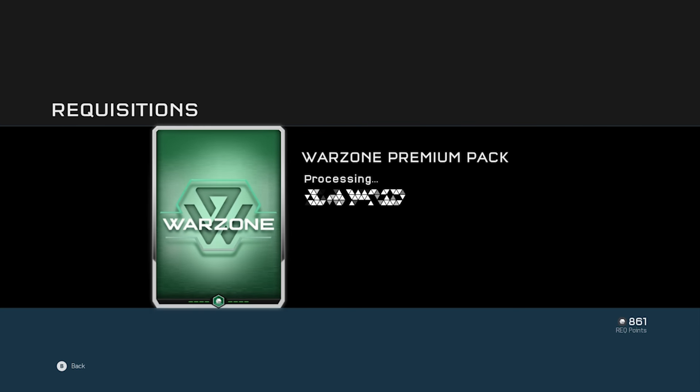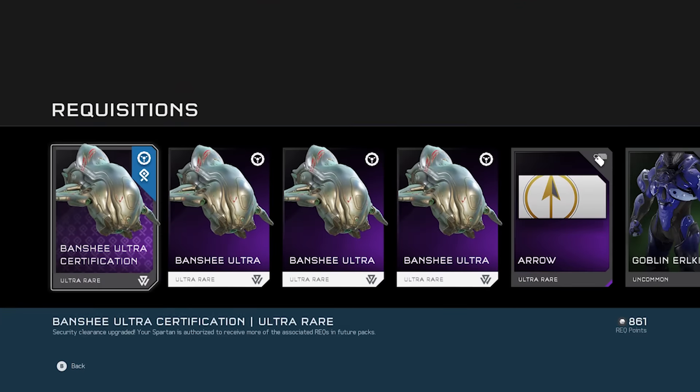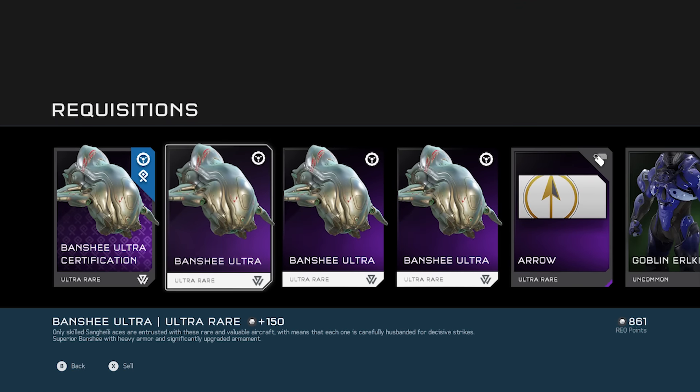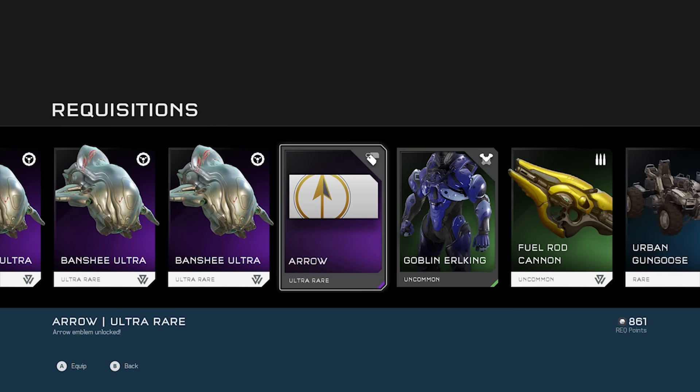Banshee Ultra certification — nice. Only skilled Sangheili aces are entrusted with these rare and valuable aircraft, which means that each one is carefully husbanded for decisive strikes. Superior Banshee with heavy armor and significantly upgraded armament — that is awesome. And an ultra rare emblem, Arrow — I haven't seen that one a lot.